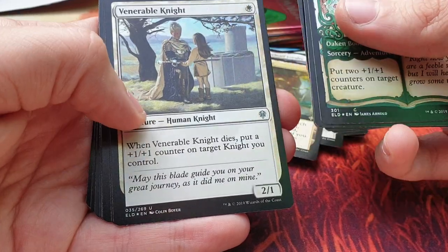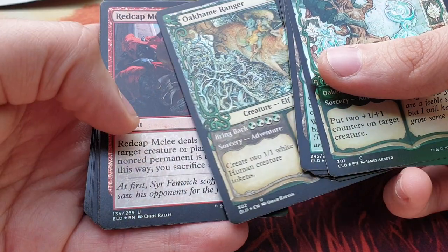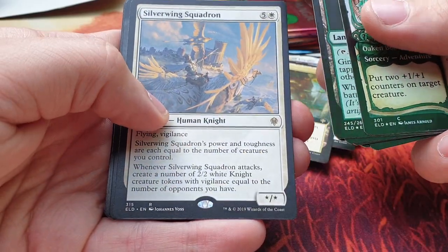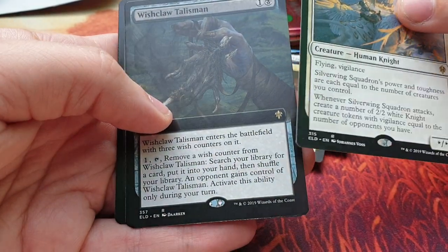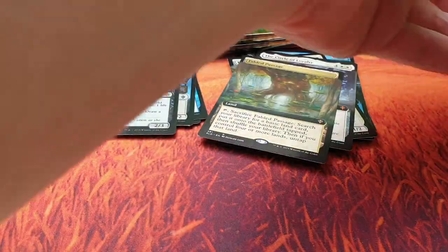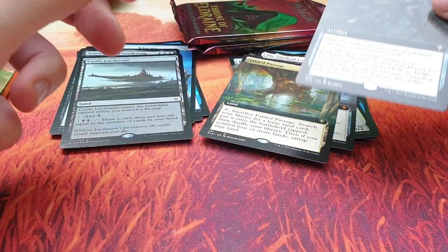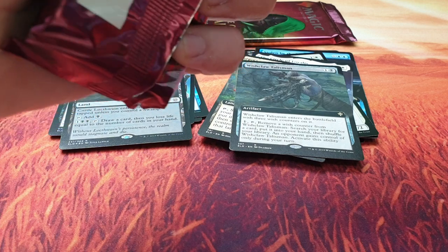Witch's Oven, Venerable Knight — also very cool card. Oakhame Ranger, Redcat Melee, Hypnotic Sprite, Lonesome Unicorn, Merchant of the Vale, Silver Wing Squadron. Wish Claw Talisman — also very cool card. And Castle Locthwain foil is the last one. So Wish Claw Talisman in the full art version and Castle Locthwain in the foil spot. Two packs left.